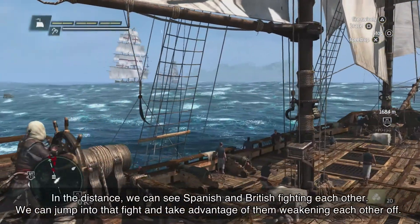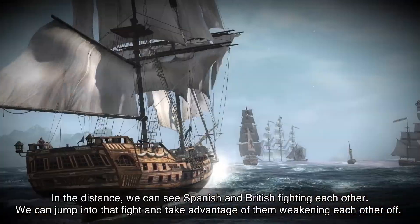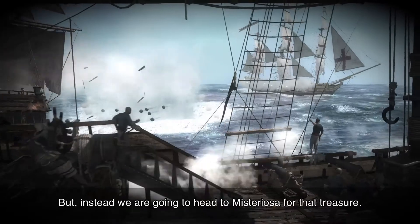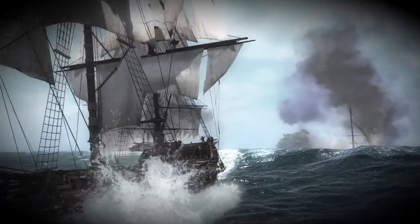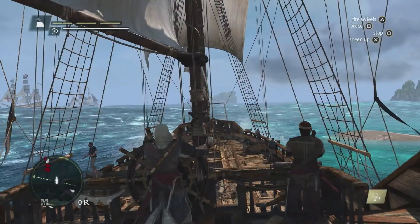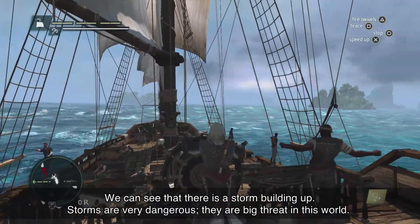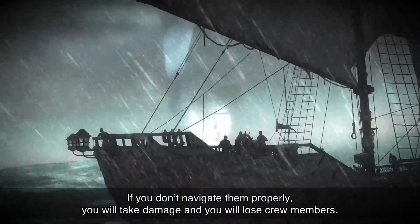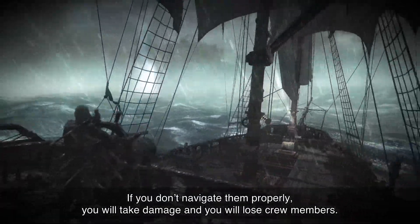In the distance, we can see Spanish and British ships fighting each other. We can jump into that fight and take advantage of them weakening each other, but instead we're going to head to Mysteriosa for that treasure. We can see that there's a storm building up. Storms are very dangerous — a big threat in this world. If you don't navigate them properly, you will take damage and you will lose crew members.